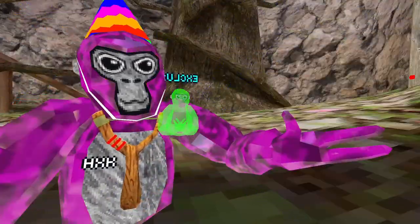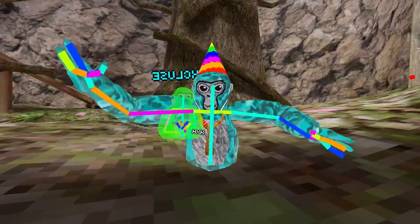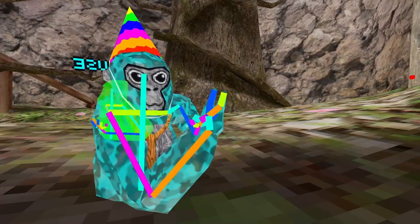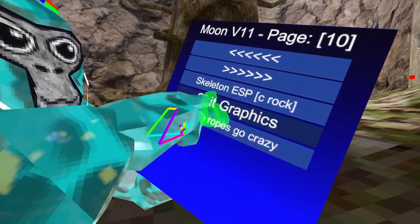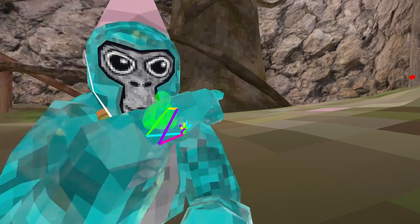Ultra Fast Strobe — strobe but faster. One of my favourite mods: Skeleton ESP — it makes me look like a skeleton, I really like this mod. Poor Graphics — it makes your graphics actually awful, but I prefer it to be honest.